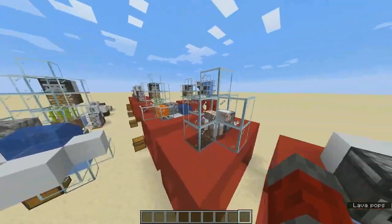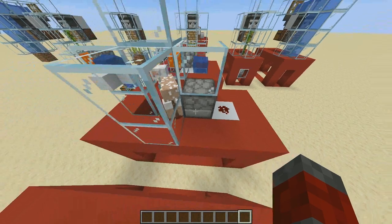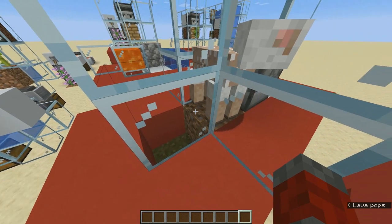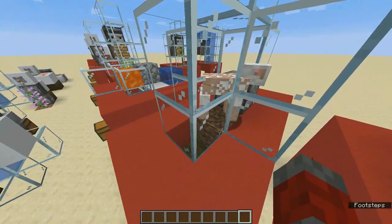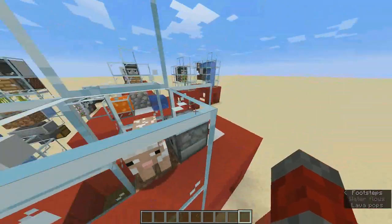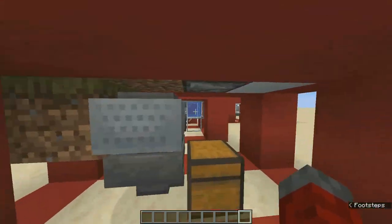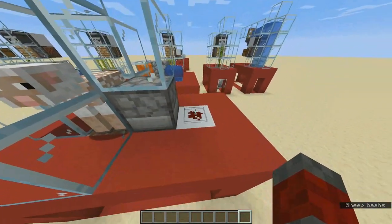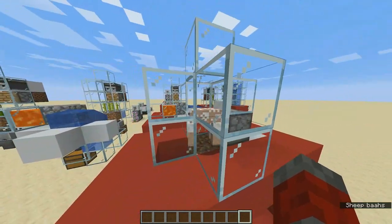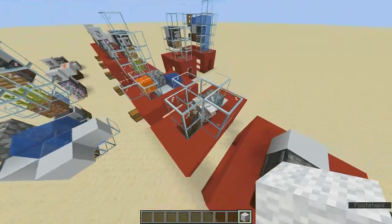Let's move on and take a look at the nano sheep farm. As of 1.14, dispensers with shears inside can shear wool from a sheep. Sheep eat grass a lot, and when they do, the grass turns into dirt. They'll regrow their wool by eating grass. I use that mechanic to make this farm work. The sheep eats the grass turning it into dirt, and the observer below detects that change, powering a block with a redstone dust on top that powers the dispenser, which shears the wool from the sheep.